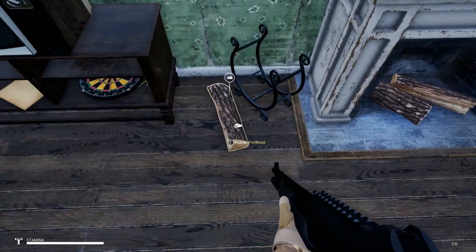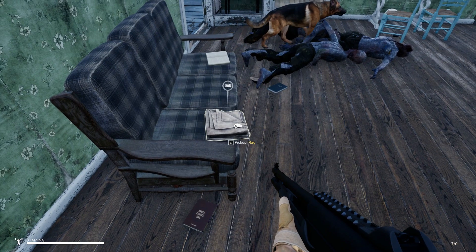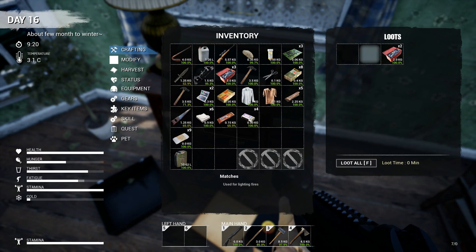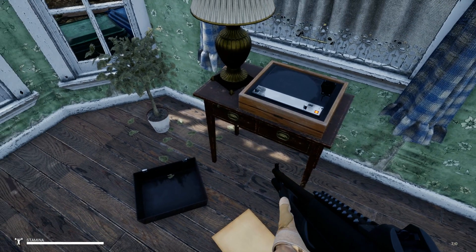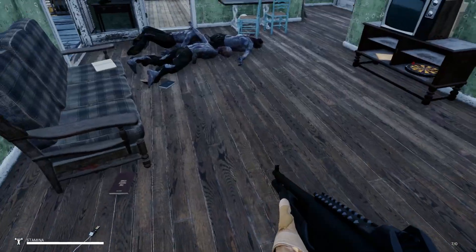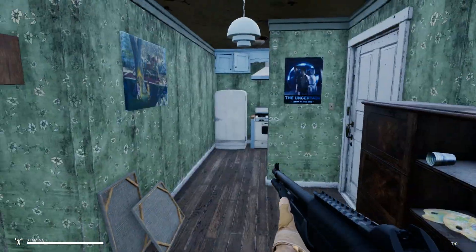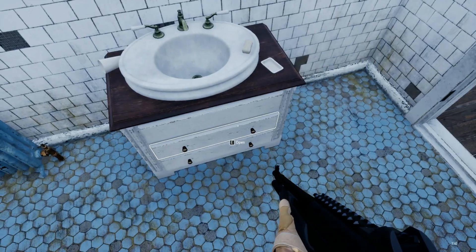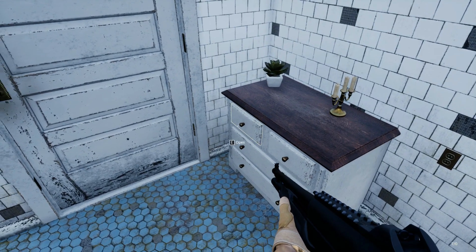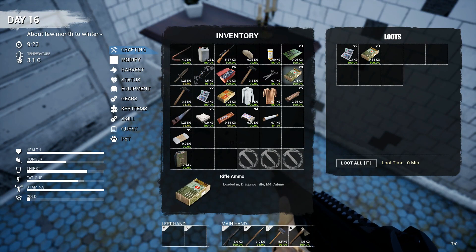We got more firewood so we can grab that. I haven't made firewood yet in this game because I just keep finding it - it's great. More rags. I decided I'm going to just start dropping the rags in a pile behind our woodshed, because we just got way too many. What we got in here? This is the bathroom and that's the kitchen over there. Nothing in there. This is all empty, it looks like. Oh, a cigarette - I don't know if we can use the cigarettes.